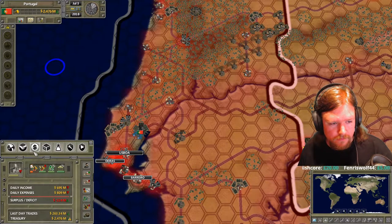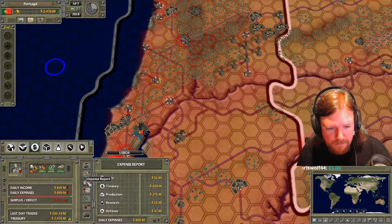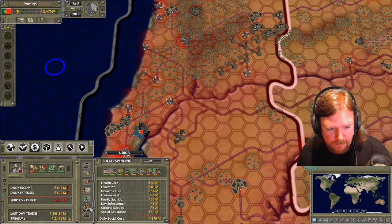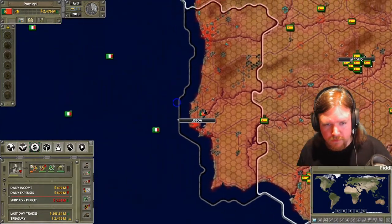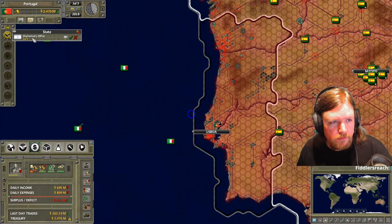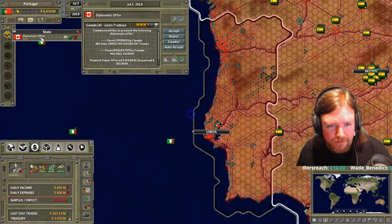I could use another industrial goods factory. I can get things from the United States for pretty much sticker price. Italy. Arms dealer, if you're up.